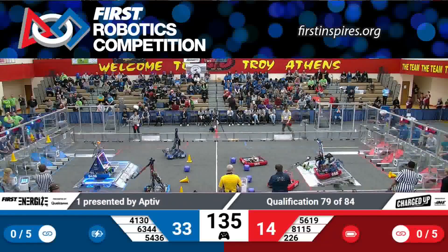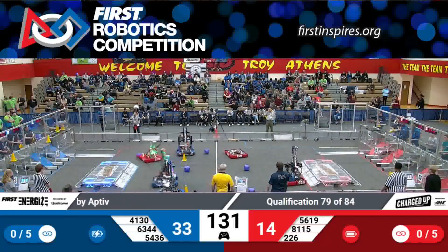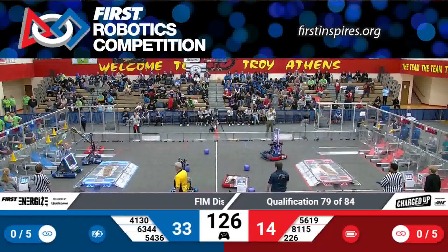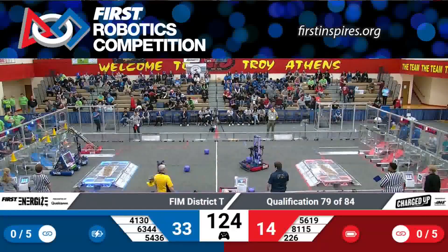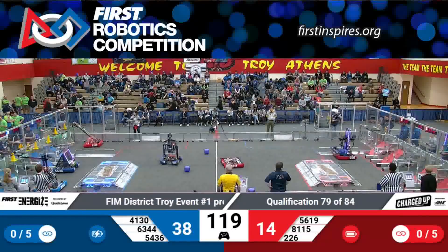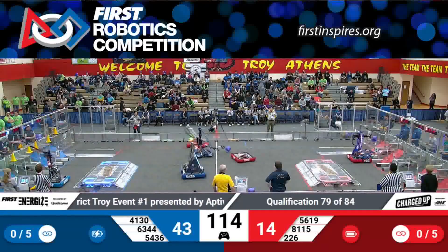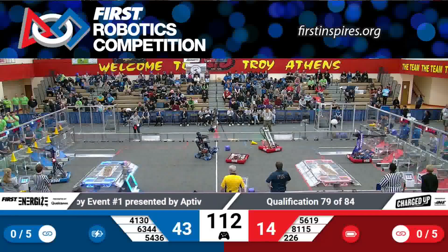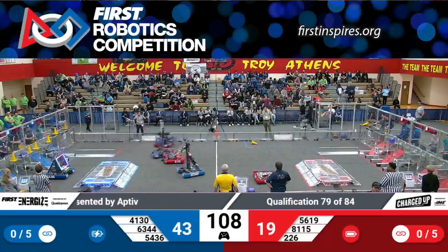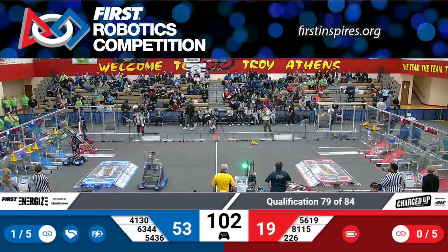We move into the tele-operated period. Blue 33, red 14. The Cybercats move over into the blue community as they work on scoring a cone, as do their partners. 63, 44 — that's the Gigawatts. They're moving that cone in in a low-scoring position. As the Blue Devils try to move across the field, but getting some pretty good defense played against them by some of our red alliance members.